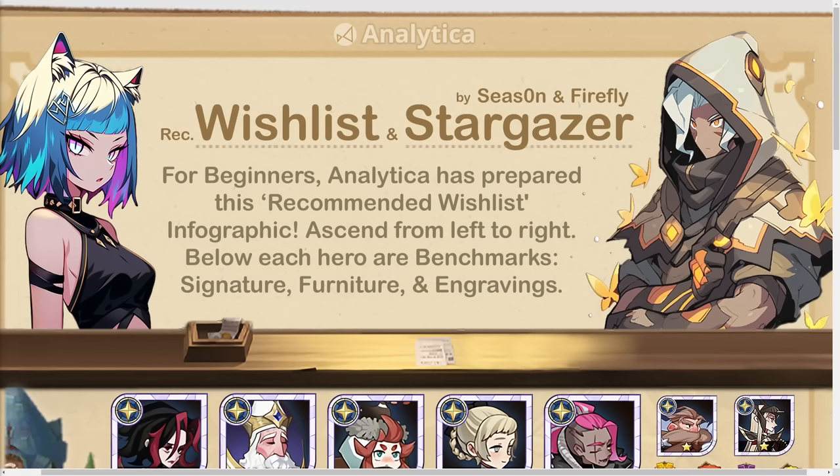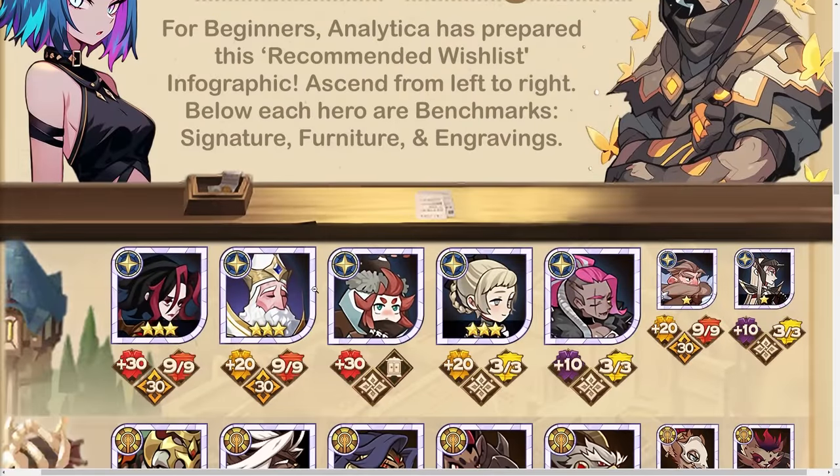Here it is — the wish list and stargazer guide from in season and Firefly. Big shout out to them; the graphics they put together are phenomenal. It shows not only the signature item but also the furniture and the engraving you want to take each hero to. A lot of the older heroes are starting to get phased out entirely, short of the tower. This is the recommended wish list, ascended from left to right, with benchmark signature item, furniture, and engraving shown below each hero.